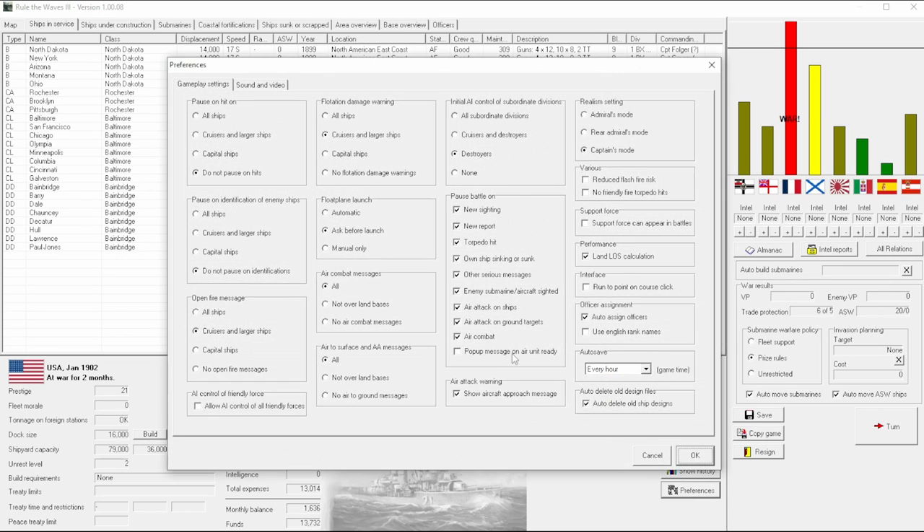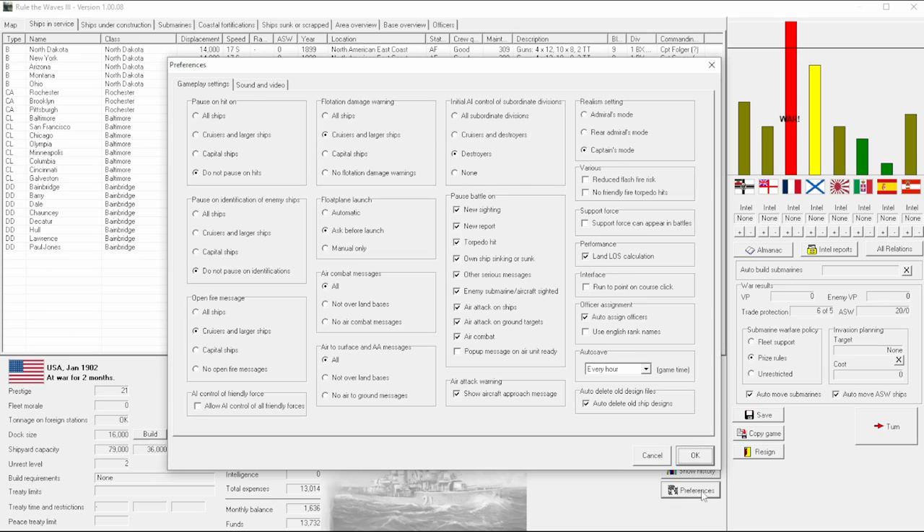There are a couple things you might want to look at before you enter the battle. The preferences and options — almost all the things in this list are going to affect combat, so this is a good place for us to start. Some items here, like whether or not you want to pause when your ship gets hit, are not really right or wrong. What you see here is how I prefer them.